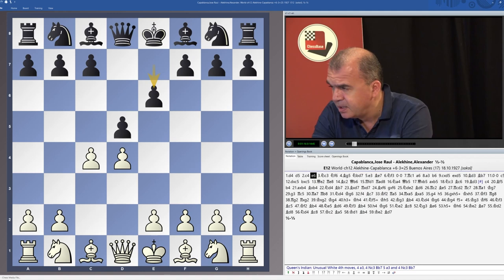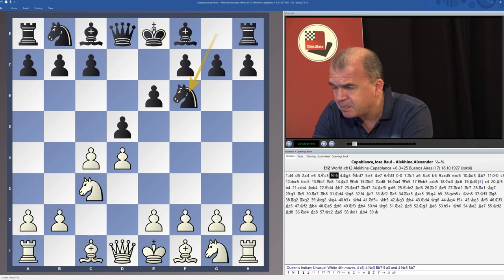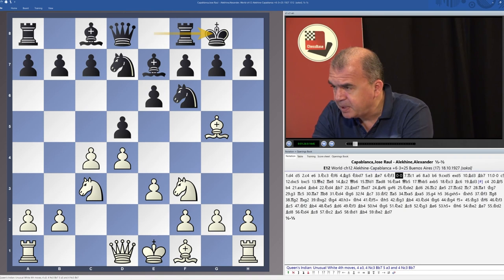Capablanca is white, Alekhine is black. This is game 17 of their match in Buenos Aires in 1927 for the World Championship. Queen's Gambit Declined was played a lot in their World Championship match.